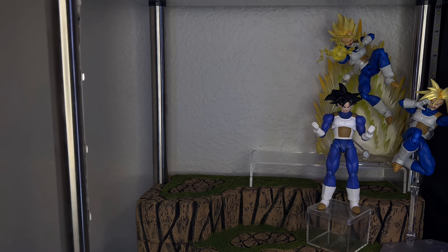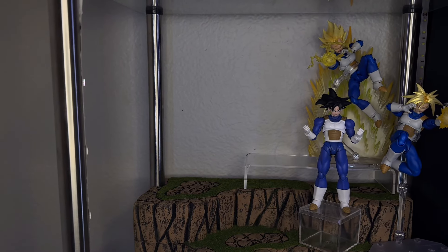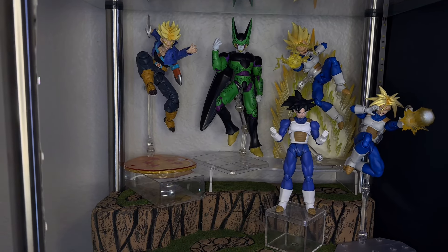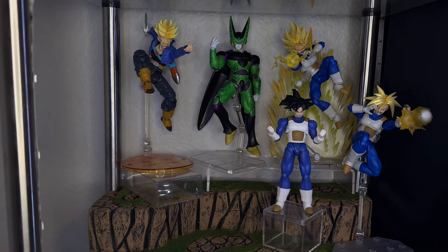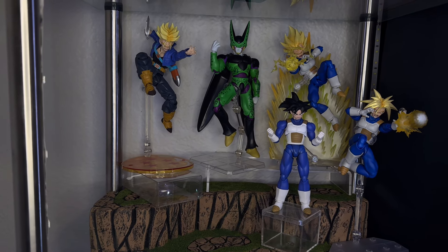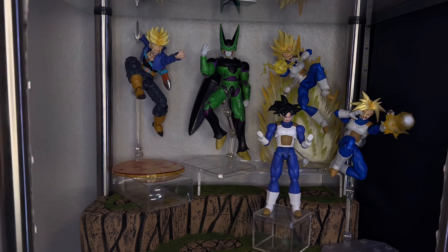Next up, I'm thinking I'll put Future Trunks in the top left corner in a more dynamic pose, and then put Perfect Cell in the middle. I went ahead and put Perfect Cell in the middle — this is the Dragon Stars Perfect Cell. I don't love the SH Figuarts version personally because he looks a little too scrawny and too short. Hopefully they reveal an updated Perfect Cell soon because he needs it desperately. Future Trunks is right there in the dynamic pose, which looks very awesome.